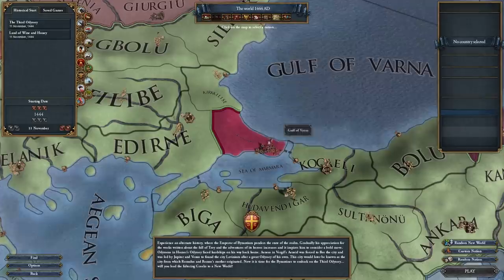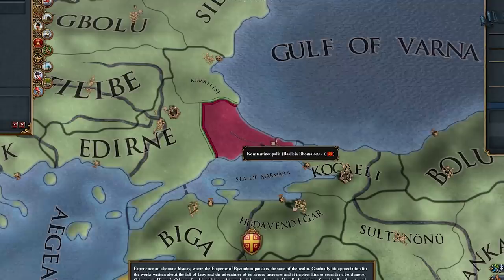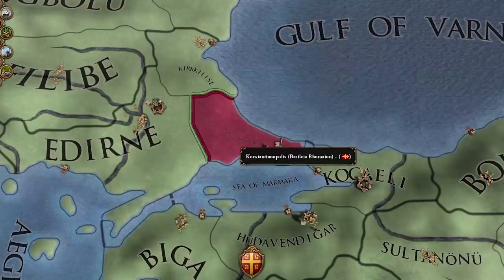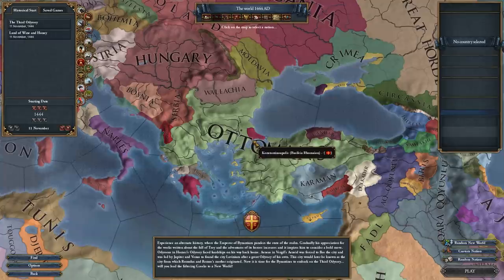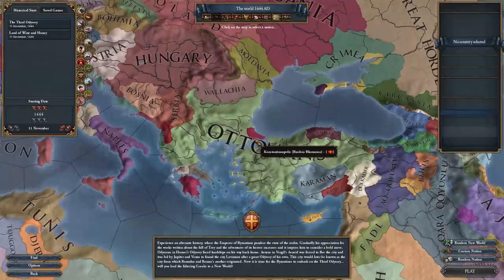Third Odyssey is an alternate history mod where we play as Byzantium — the Roman Empire, Basileia Romion, whatever you want to call them. We're going to embark on a grand odyssey into the new world and then maybe try and take back the motherland. It's one of my favorite mods for EU4 and definitely one of the best concepts for a mod in my opinion.